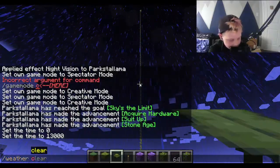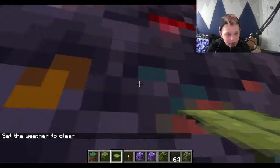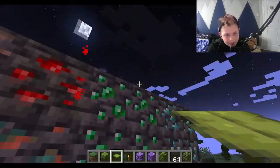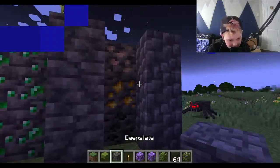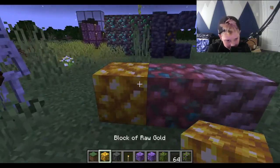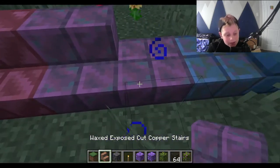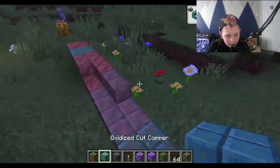Then we have all the deep slate ores: iron, gold, coal, lapis, copper, and redstone, and then emeralds and diamonds in deep slate. Then we have deep slate and cobbled deep slate. We also have all the raw ore blocks — raw block of gold, block of copper, and raw block of iron. And we have all the cool copper things: block of copper, weathered copper, cut copper, cut copper stairs, waxed exposed cut copper stairs, waxed exposed cut copper slab, waxed weathered cut copper slab, and oxidized cut copper.